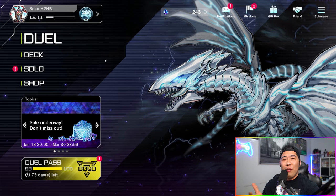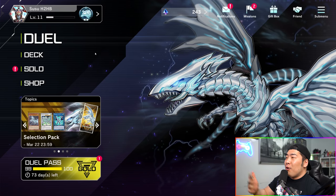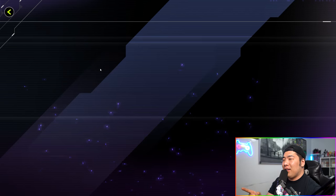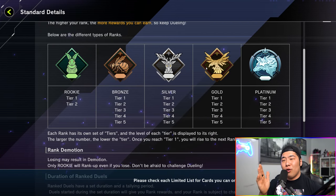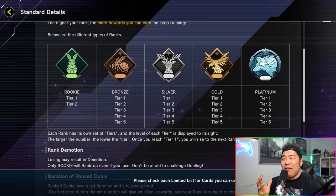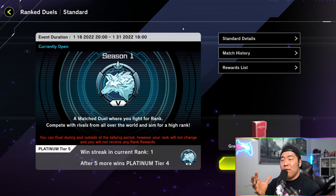Once you've followed all those steps and have a fully built deck with all your staples, head over to the Duels page. I'm currently Platinum 5 from grinding, but you'll see the standard ranks: Rookie, Bronze, Silver, Gold, and Platinum. If you followed the previous steps you already have a strong deck, and getting to Gold 5 is pretty easy — it took me about an hour to hit Gold 5. Getting into Platinum takes longer, but ranking up overall is straightforward if you've followed everything we covered.